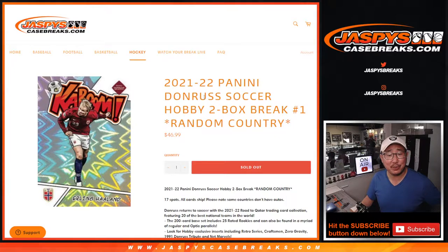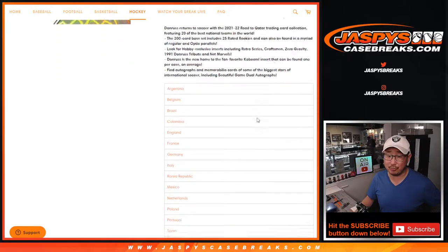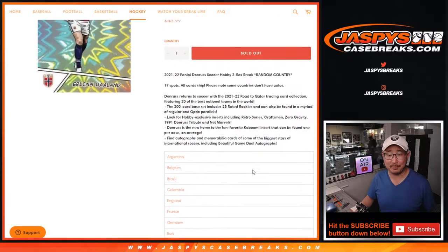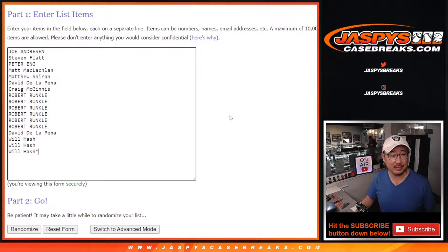Hi everyone, happy Thursday. I'm Joe for jazbeescasebreaks.com coming at you with 2021-22 Panini Donruss Soccer. Two box, random country break, number one. 17 spots, all cards shipped. Some countries won't have autos — like Norway won't have autos. But Erling Haaland is on there, so his cards are probably going to be worth more than an auto anyway. But that's the risk. Thanks to these folks for taking a chance on this break.